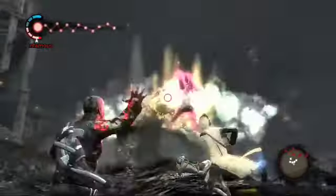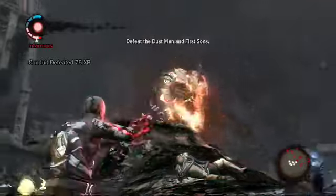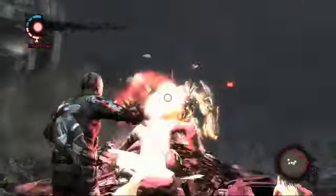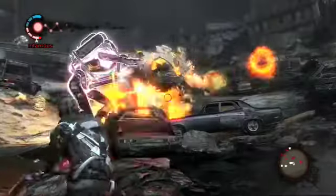Now if you had to face all these guys on your own you probably wouldn't have much of a chance, but fortunately a lot of them are occupied with each other. There's one of the trash golems from Island 2, the Dustmen gang. You can blow off their limbs with your powers.